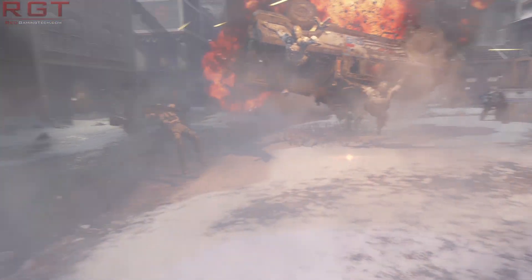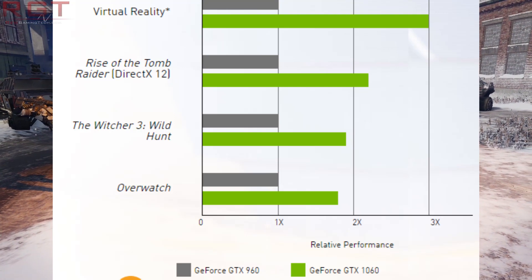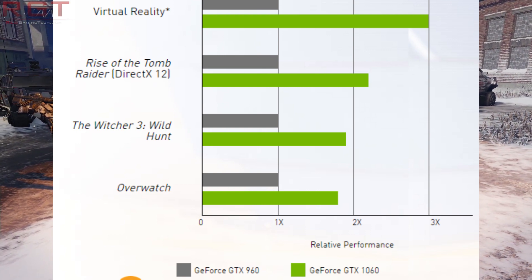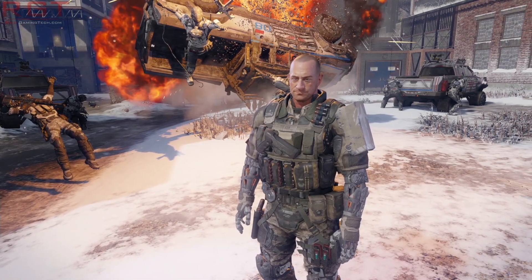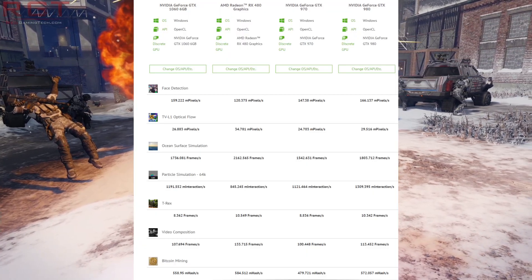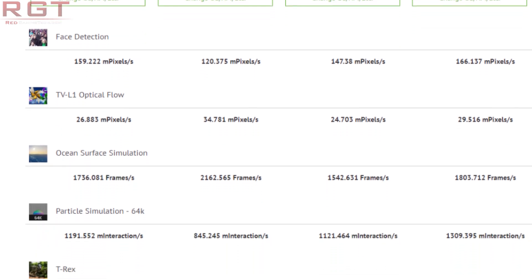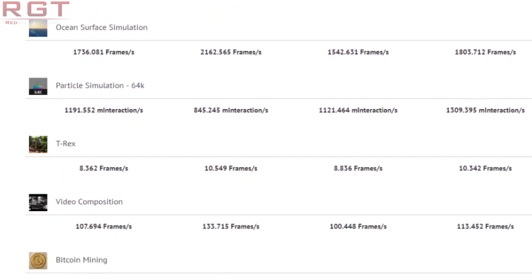Next up, let's talk about CompuBench. CompuBench is pretty well known in the industry, and typically benchmarks for this tend to pop up before a lot of Firestrike benchmarks, which is kind of bizarre, but it just is how it is. So how does the 1060 fare? You can see for yourself — it scores roughly within the same ballpark as the GTX 970, slightly behind the 980. So it's basically between the 970 and the 980, and it's very comparable to the RX 480.